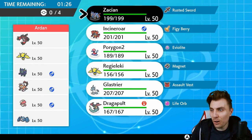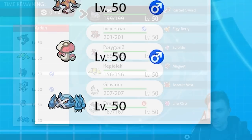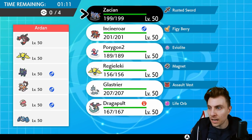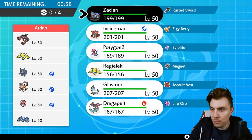First today we have a team of Yveltal, Regieleki, Grimmsnarl, Landorus, Amoonguss, and Metagross. It's got the Yveltal-Metagross combination commonly used in Series 8. Regieleki provides speed control with Electroweb, and Grimmsnarl offers screen support — really pivotal to this team, especially if there's a Weakness Policy on the Metagross. There's also redirection from the Amoonguss, which is going to cause us a few issues.